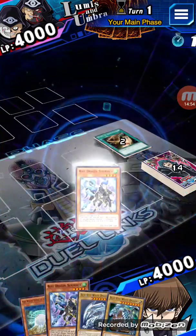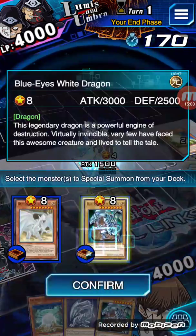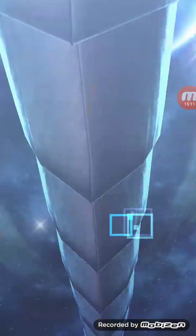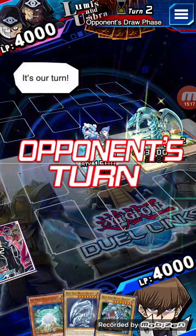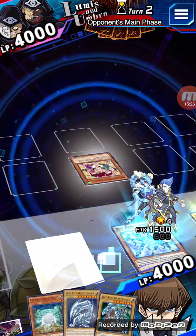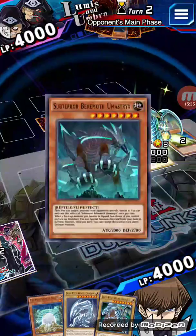I wonder what box has that — that's what I should go for honestly, but I think it was in a main box so it's a pain to try to get. Back in the day there were 200 packs in the main box with 10 ultra rares, and 80 packs in a mini box with 2 ultra rares. People would only really buy mini boxes because that's where the really powerful decks were. So what they did was increase mini boxes to 100 packs and decrease main boxes to 180.